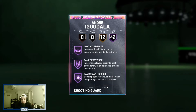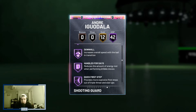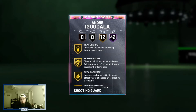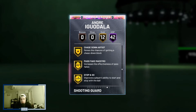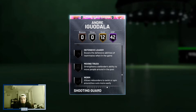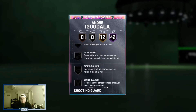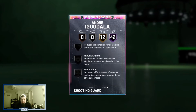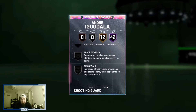He also has pogo stick, tireless defender, trapper, consistent finisher, pro touch, showtime, slithery, downhill, handles for days, quick first step, space creator, unblockable, clutch shooter, flexible hot zone, range extender, tireless, and volume shooter. Gold badges include lob city finisher, chase down artist, stop and go, tie handles, green machine, and slippery off ball. Badges to add would be box and worm for rebounding, deadeye, bailout, and blinders if you're on next gen. He comes very complete for a Galaxy Opal card — looks like one of the best Galaxy Opals in the game.